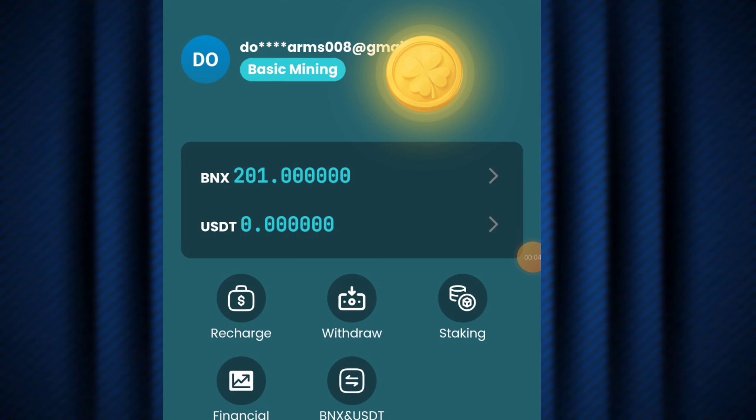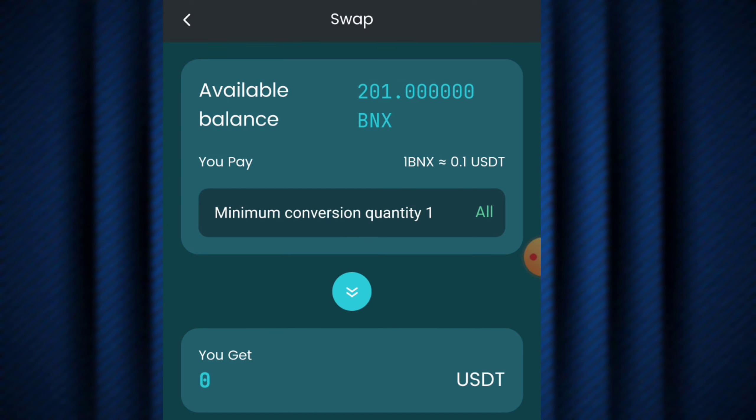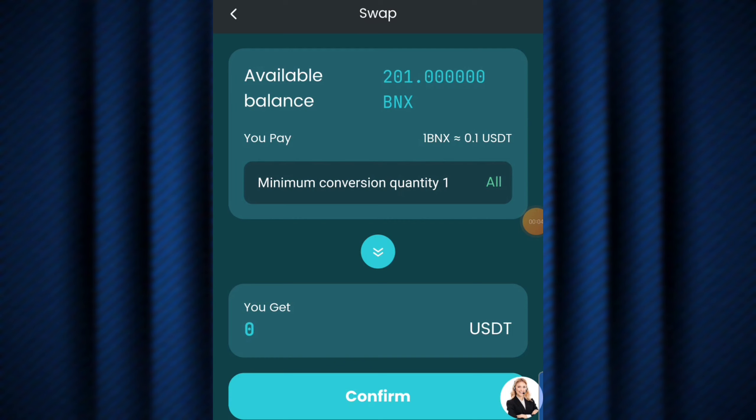As you can see up here, I currently have 201 BNX tokens, and down here it says I currently have 0 USDT. So if I want to convert my BNX to USDT, I hit on the BNX/USDT option. It says 1 BNX is equal to 0.1 USDT. I hit the 'All' button, and as you can see, 201 BNX tokens is worth 20.1 USDT.